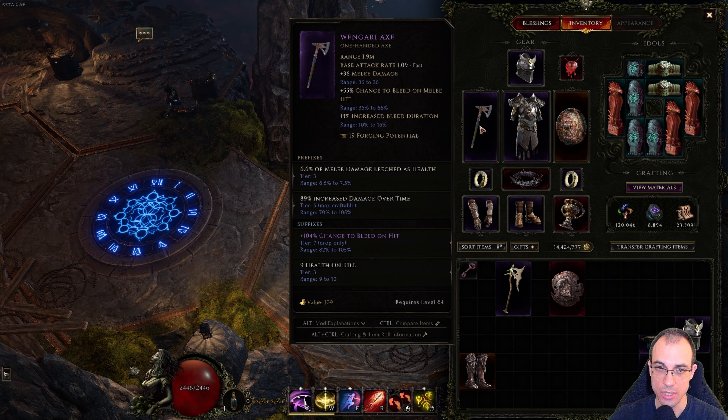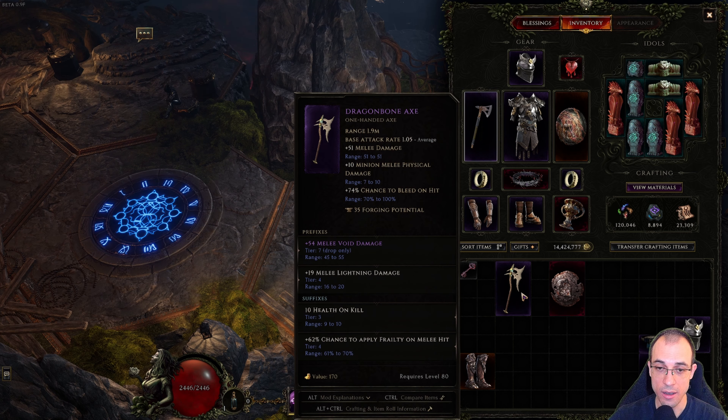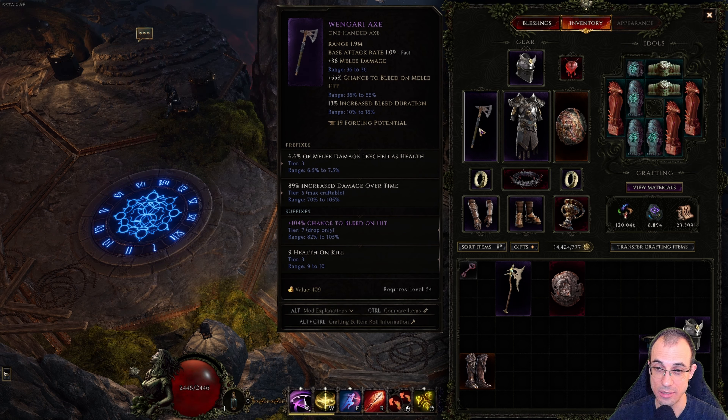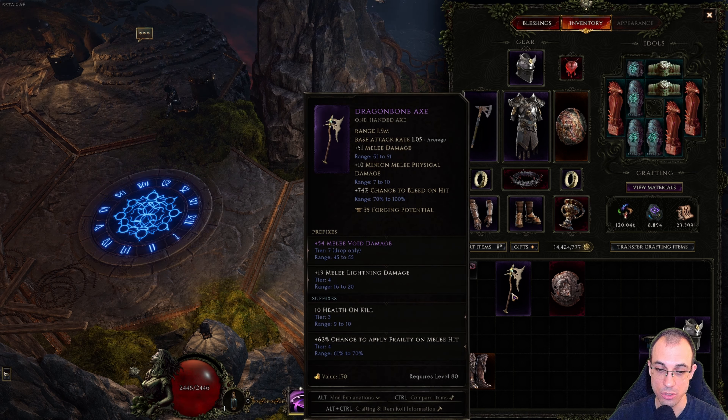Another reason this build synergizes with axes is they get chance to bleed on hit and bleed duration — in this case 13% bleed duration. Unfortunately, the chance to bleed on hit on the axe applies to melee hits, so it doesn't help javelin strikes. There are axes that say chance to bleed on hit, but these are bugged and don't apply to throwing hits — I tested this. It applies to melee hits and spells like Smite, but not to javelin for some reason. I made a bug report on the EHG forums, and hopefully they fix that. Once they do, you can get up to 100% bleed on hit — essentially two tier 7 chance to bleed on hits in the axe. Definitely recommend it once they fix that bug.